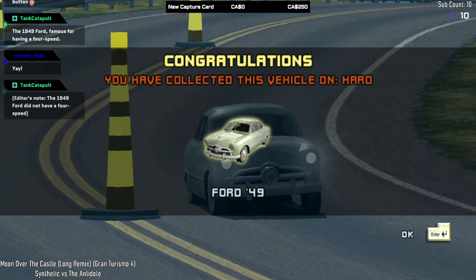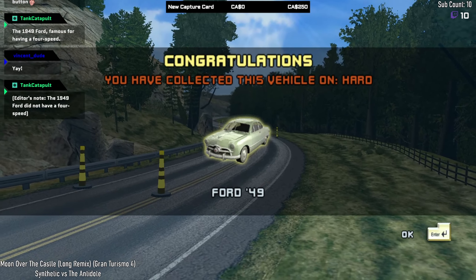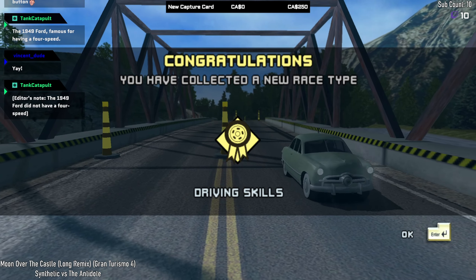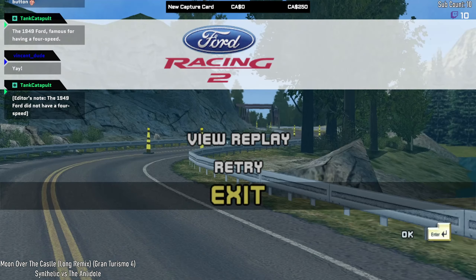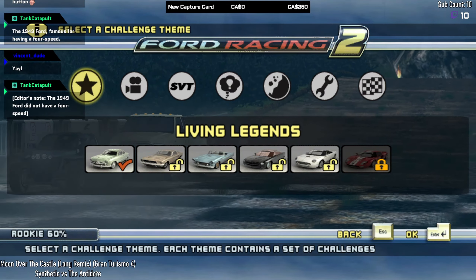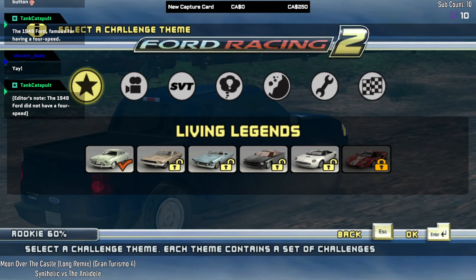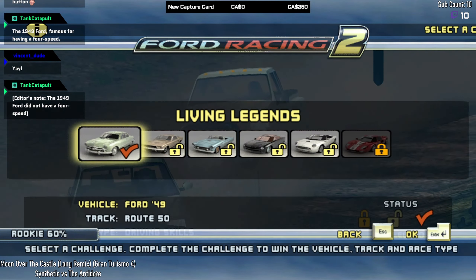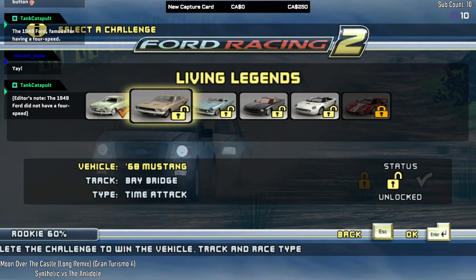We've now collected the '49 Ford, which means we can use it in Ford Collection mode. We've also collected the Driving Skills race type, meaning in Ford Collection we can now do any Driving Skills event. That's the first car down! Since this part would be relatively short if I left it there, I'm going to add a second vehicle — let's switch over to the '68 Mustang at Bay Bridge for a simple Time Attack.